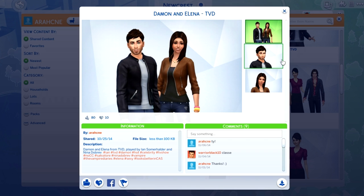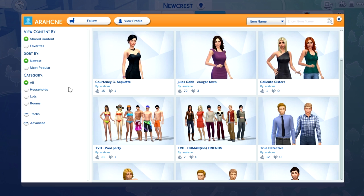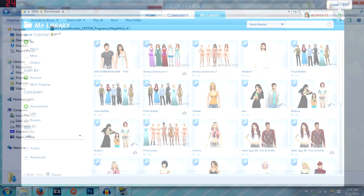The original creator — Archney, I think — is who makes it. Here is the Ian and here is the Nina, and they are just super beautiful. They look even better in CAS. The Vampire Diaries hashtags are some of the hashtags you could look for to find them if you're having trouble. I did change my Elena/Nina a little bit — bigger lips, different hair, and different clothing — but other than that that's all.